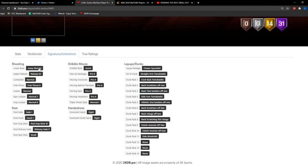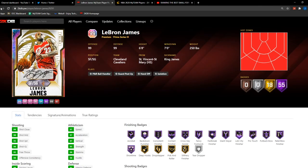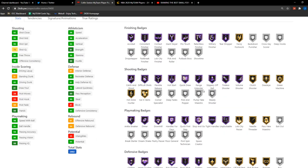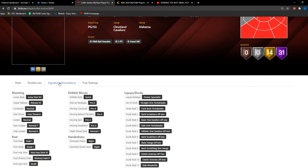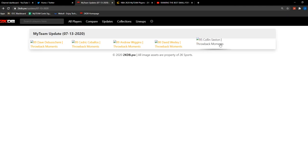His jump shot is Jump Shot 94. The interface isn't working so we can't check who else has that, but he's got some decent dribble moves — nothing crazy — and actually some pretty good dunking animations. Honestly, Collin Sexton could be decent, but I'm really not holding out hope for him.